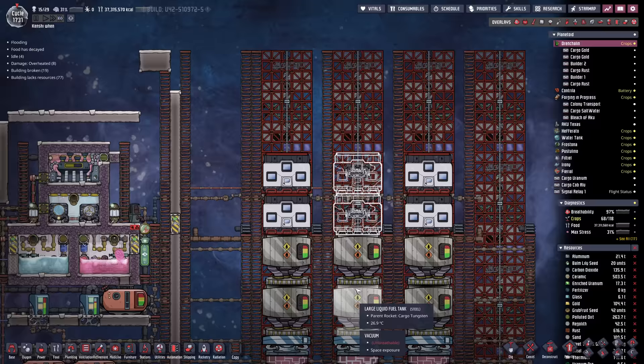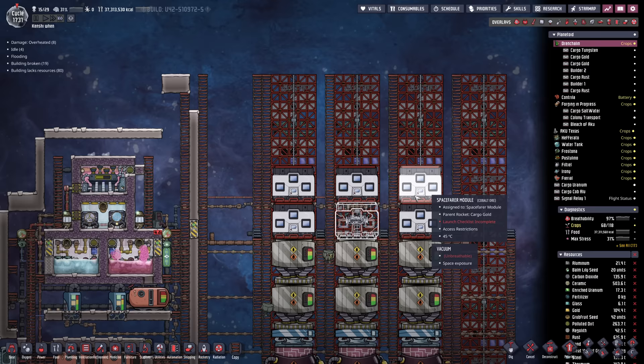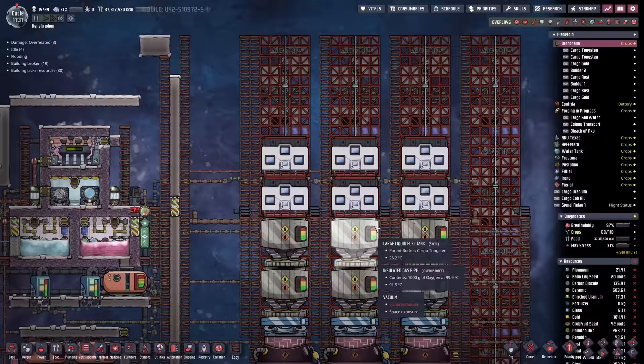Like a one kilo per second methane base inside these six modules. Then we're going to fly it to another planet, land on it, and then deconstruct all the rest of the bits and just leave it as a base. It'll be like a mobile base. People come up with better names than me.